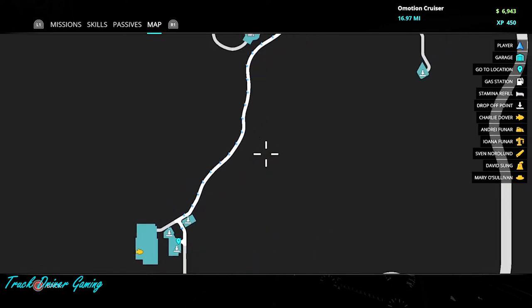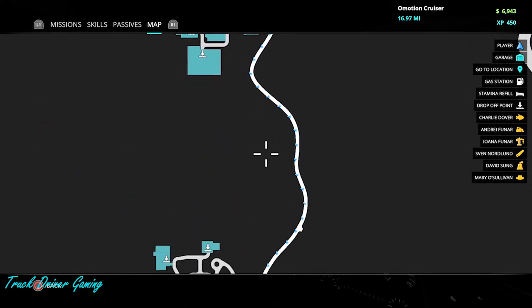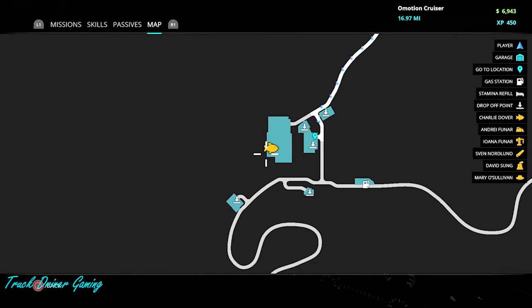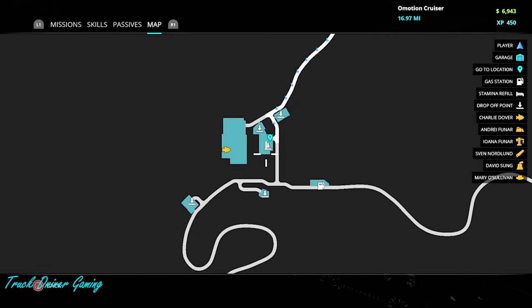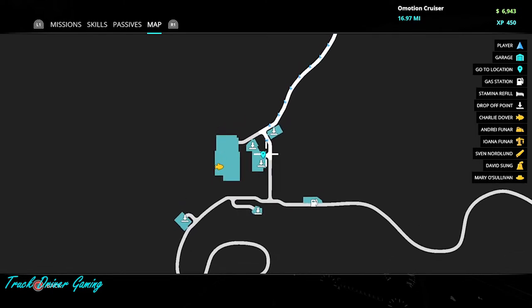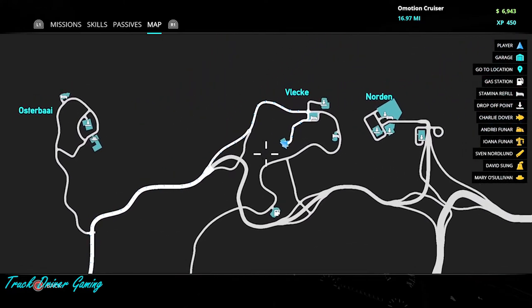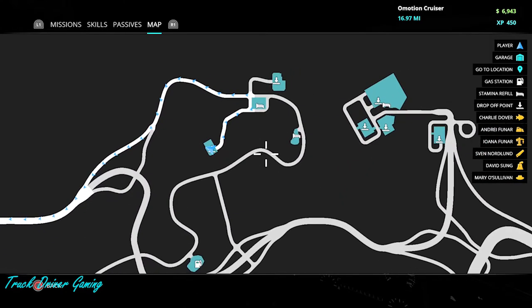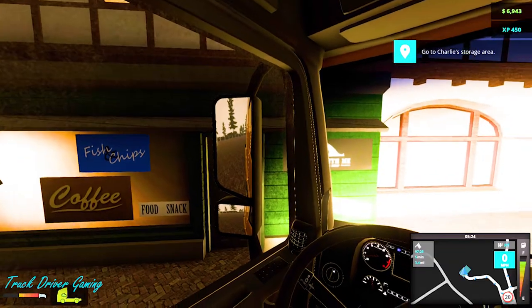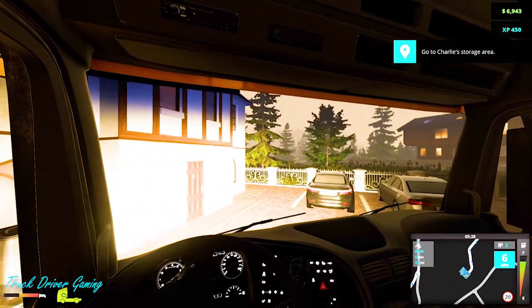I thought I was going to Vlek — maybe I was supposed to pick up the trailer first. Damn it, I can't believe it! I don't think there's a fast travel in this game. So I messed that up completely — I didn't check carefully. I was supposed to pick up the trailer first, but instead I went on a huge long journey without the trailer. That explains why there was no point for me to go there.